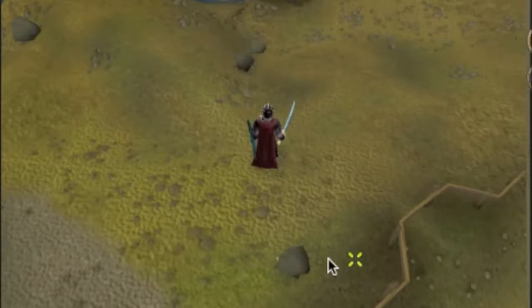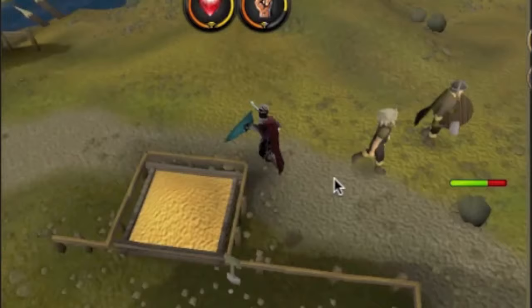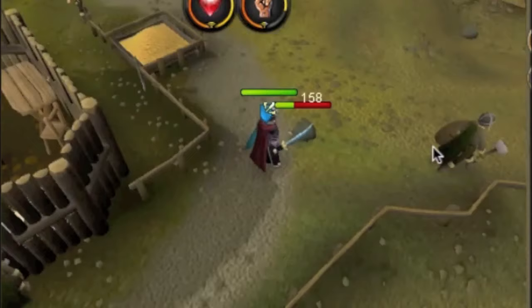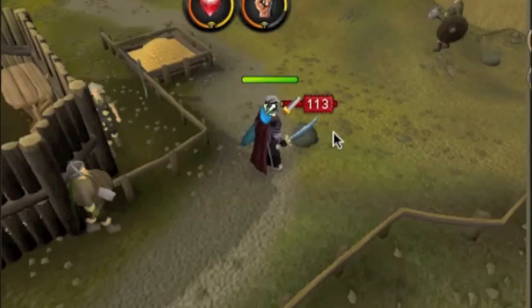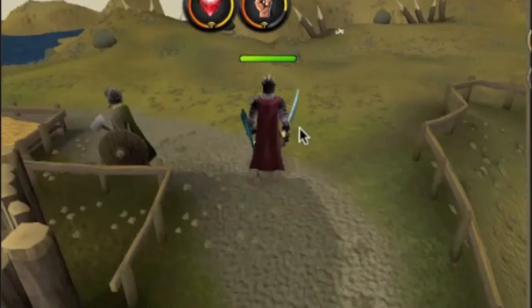If you're level 40, you should train from level 40 to 60 at rock crabs. There's not that many people here but it's a good place to train — you can chat to people. If you're also training range, you should cannon here — you get a lot of range experience.